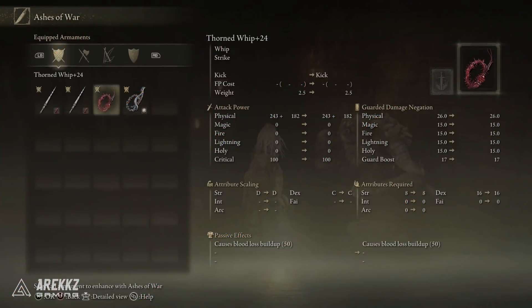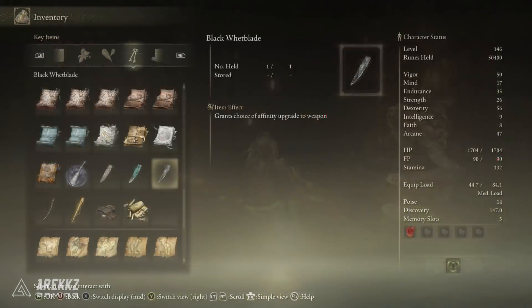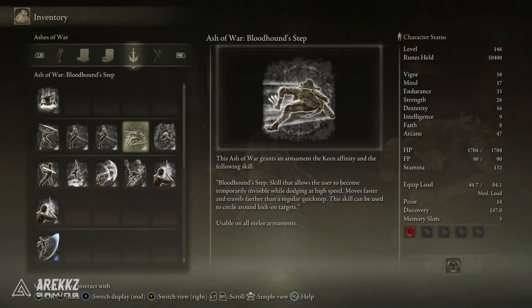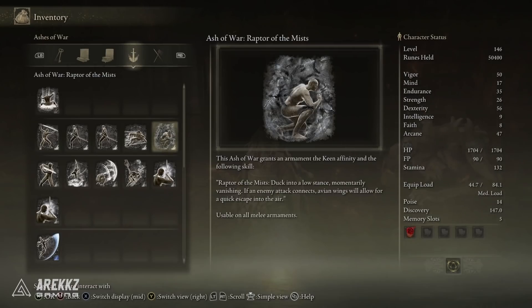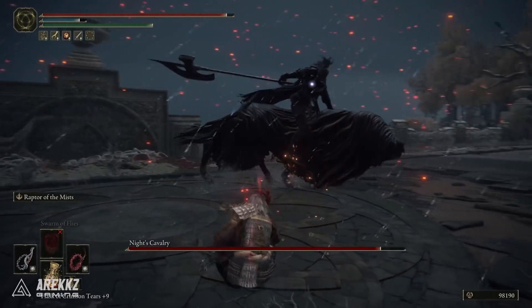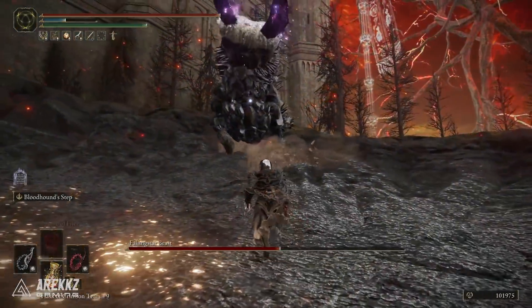One of the most important things for these weapons is we need them to have the Occult Affinity. One way to do that is to get an Occult Ash of War, or if you have the Black Whetstone that allows you to apply Bleed, Poison, or Occult to certain Ashes of War. In this setup I've applied Bloodhound Step to the Thorn Whip with the Occult Affinity, which gives us fantastic mobility. For the other one I've chosen White Shadows Lure, which is an Occult Ash of War that lets you put down something that draws enemy aggro so you can sneak behind them for massive damage. There's also Raptors in the Mist, obtained through the Eleonora's Poleblade questline — when timed correctly you can firm attack, launch yourself into the sky, and then perform that strong jump attack. I went with Bloodhound Step because the mobility is just really nice, but you can choose whatever you want.